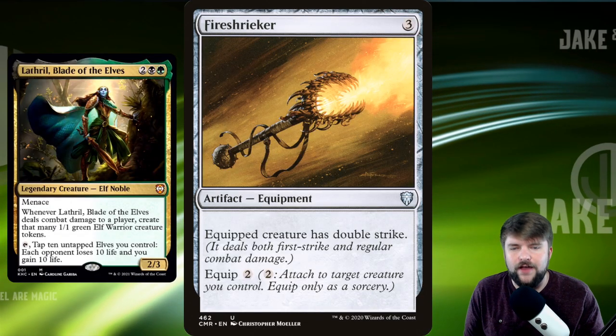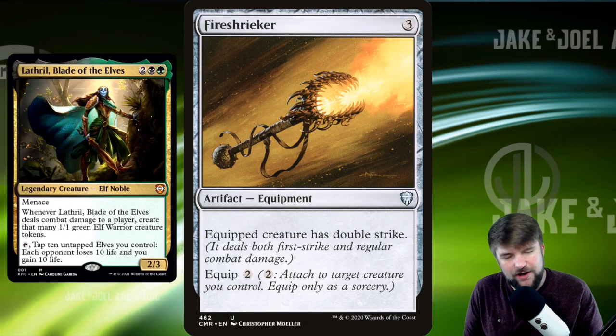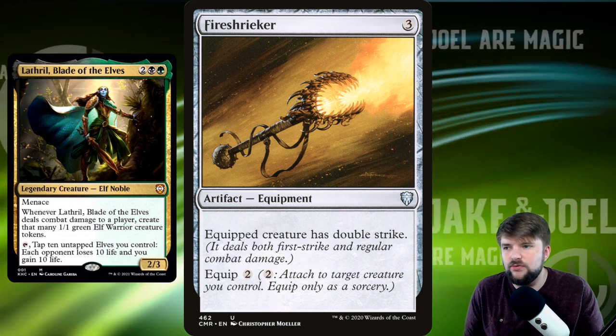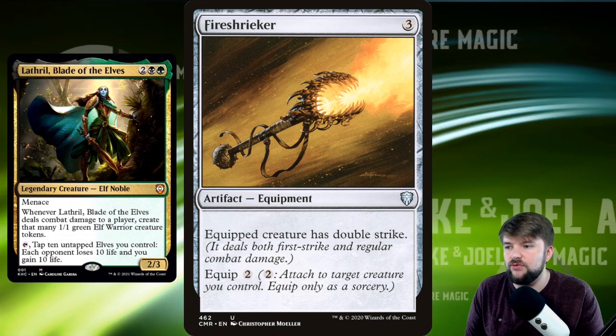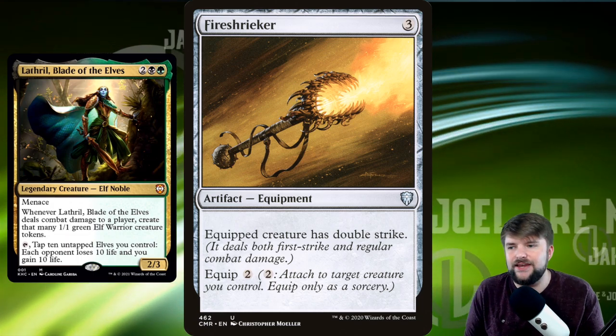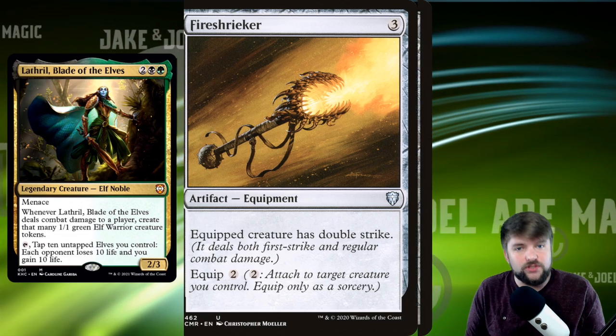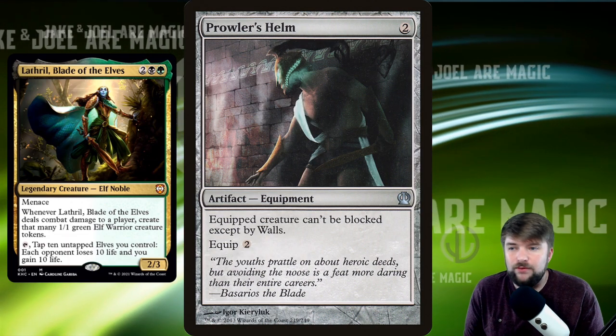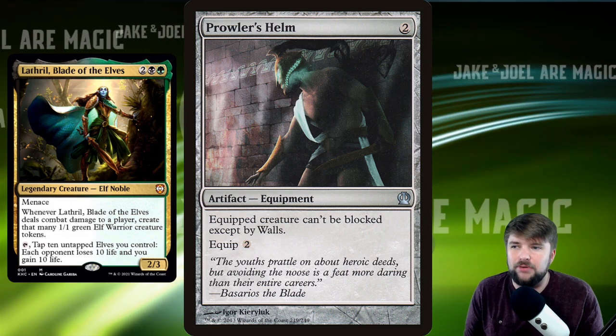First off, I want to start with Fireshrieker. This one is very obvious in this deck because it gives Lathril double strike — that's going to give us four damage, creating four 1/1 tokens when Lathril attacks and gets through. We need to be protecting our commander from combat damage, and what better way than making it unblockable.